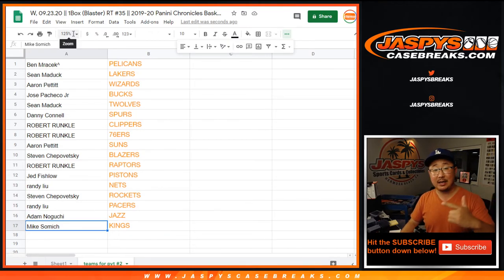There you have it. The break itself coming up in a separate video. Contenders will be coming up in a separate video. This was Random Team number 35 of 2019-2020 Panini Chronicles Basketball Blaster Edition. Bye-bye.